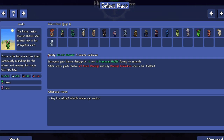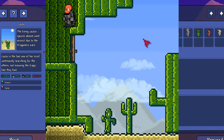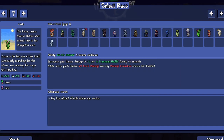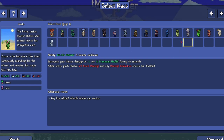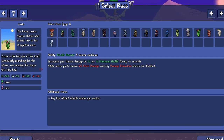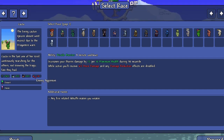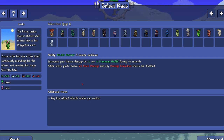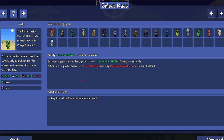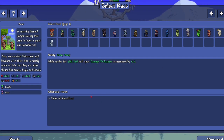Next up, the Cacto - this might be my favorite. I've always thought cactus people in Terraria are interesting. 'Cacto is the last of her kind, continuously searching for the others, not knowing the tragic fate they had.' They just got completely removed out of nowhere. Their special ability, Prickle Barriers, increases thorns damage by 1% per 10 maximum health for 30 seconds, but while active you receive 6% more damage and damage reduction effects are disabled.